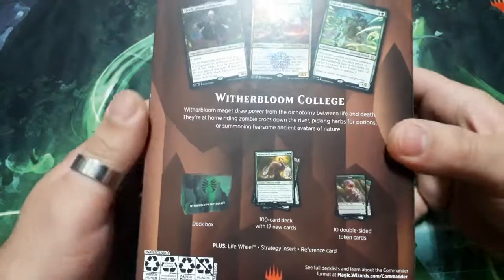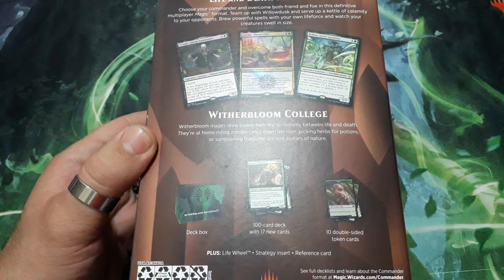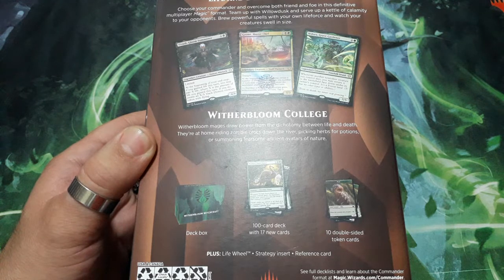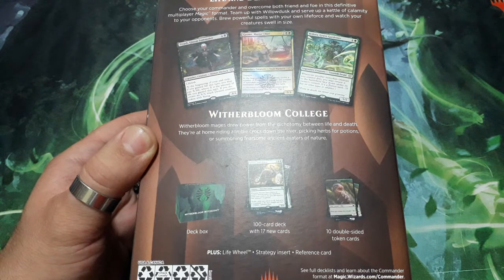So on the back of the box we can read: life and death intertwine. Choose your commander and overcome both friend and foe in this definitive multiplayer magic format. Team up with Willowdusk and serve up a Wittle of Calamity to your opponents. Brew powerful spells with your own life force and watch your creatures grow. Witherbloom College — Witherbloom Mages draw power from the dichotomy between life and death. They are at home riding zombie crocs down the river, picking herbs for potions, and summoning ancient avatars of nature.